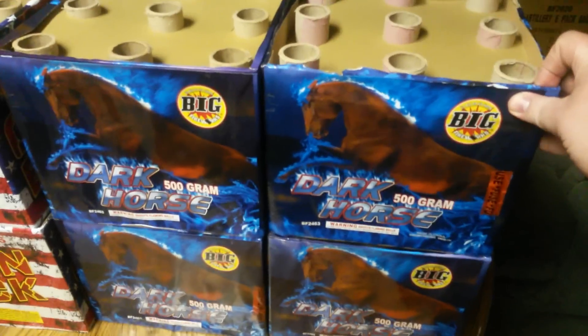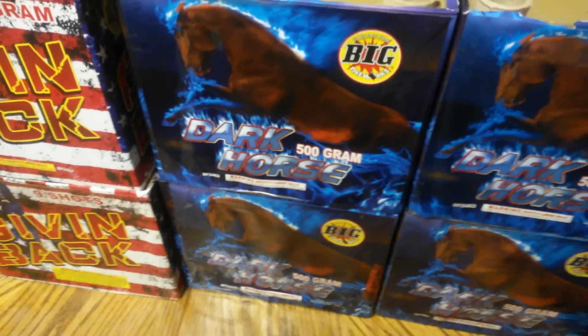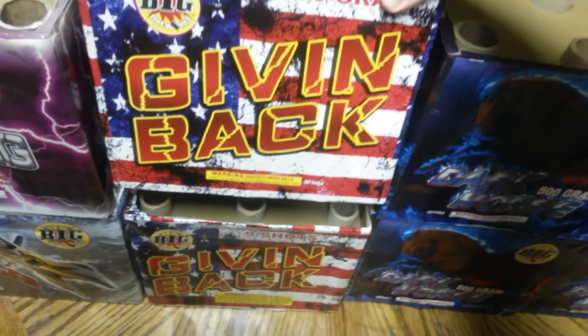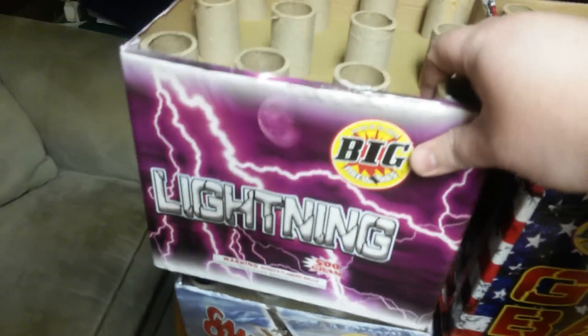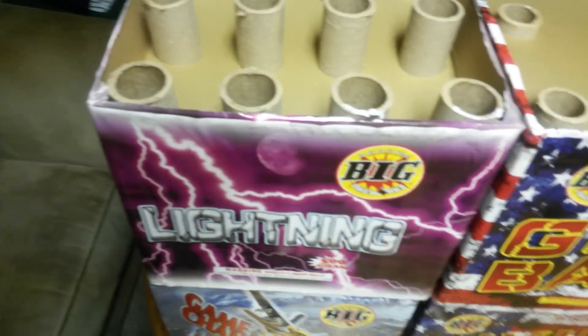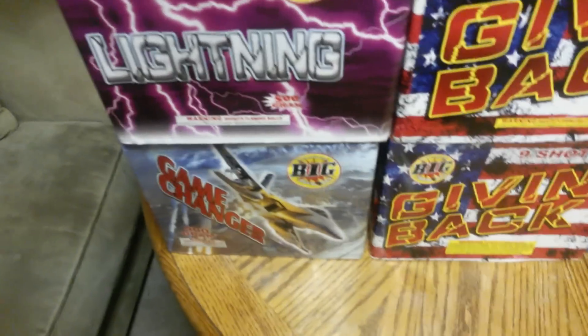Now we'll go over to the 500-gram cakes. I've got the 'Dark Horse' by Big Firework — I saw these on YouTube and really liked them. They're two for $20 right now, which is a pretty good deal for 500-gram and they pack a good punch. I've got two of the 'Giving Back' — I saw these too, they've got some crackle to it. And I've got the 'Lightning' 500-gram by Big — I really like this one, the colors and the sparkling. It was a really good cake, so I picked it up for 20 bucks.